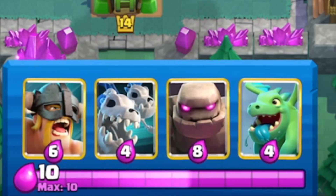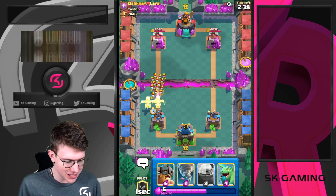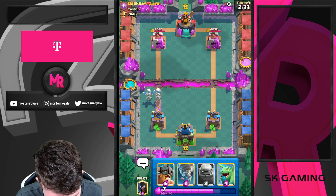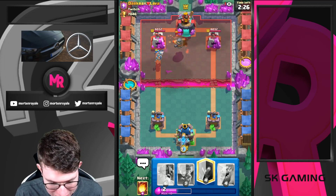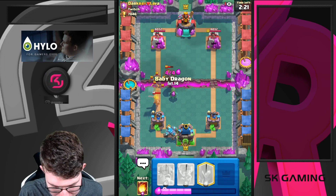We have the Golem starting so I'm just going to wait. Not doing anything in single elixir phase. He drops his Skeleton Army. I'm going to drop my Skeletons here, and I think this guy might play Lava Clones. So I'll just go for the Golem here. It needs to be Lava Clones — he also has Lava in his name, so maybe not the smartest decision by him.